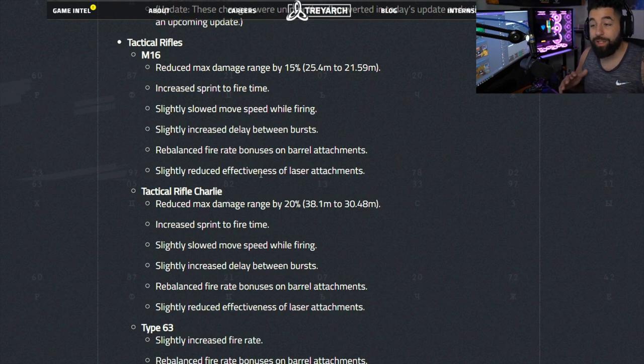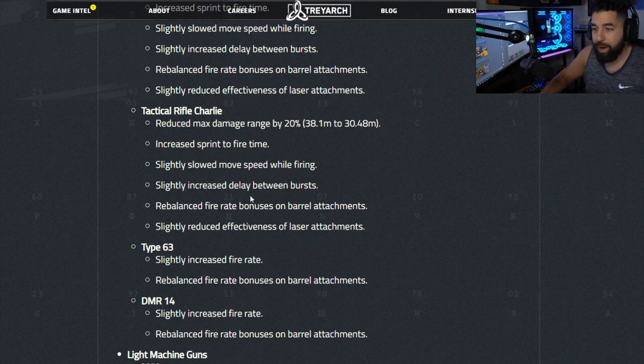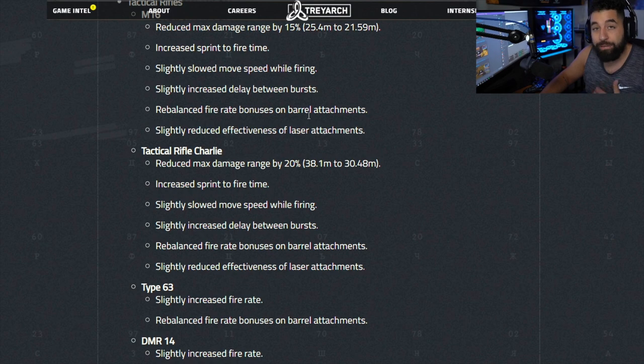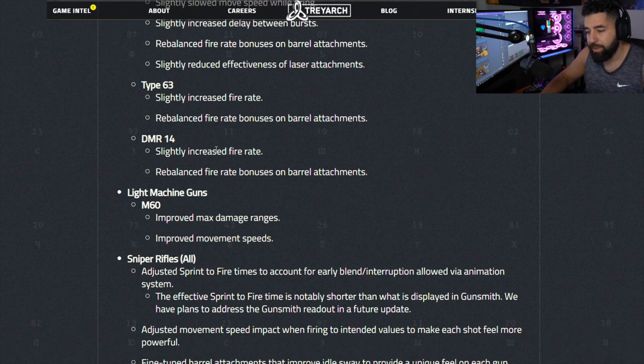For all tactical rifles they basically nerfed them hard because they were all super overpowered — the M16 and the AUG were way too good. The M16 got nerfed in five different ways: sprint-to-fire time is slower, max damage range reduced by 15 percent, it takes longer to aim in, and the delay between bursts was increased. It can still one-burst up close which is pretty strong, but at least it takes longer to aim in. I've yet to test it but I think it'll be in a better spot.